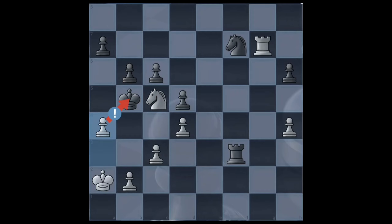Now, king has only 2 squares left. If he moves to a5, this is a mate in 1.